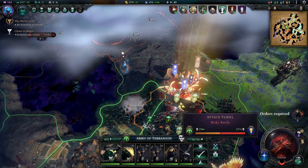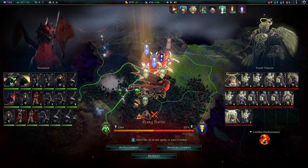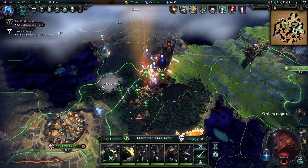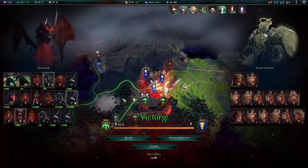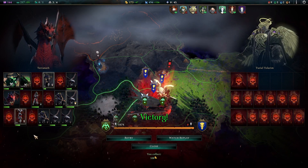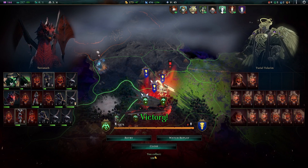I guess what we're doing now is we are attacking. We are probably going to lose when we auto battle this, so then we're going to do it manually. I am surprised. Now, we did lose a full stack worth of units, and while that is a pretty decent exchange, I don't think I can actually afford to lose that many units here, because there's just too much stuff going on.